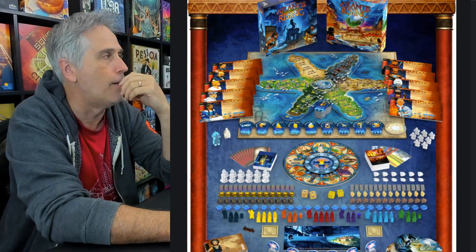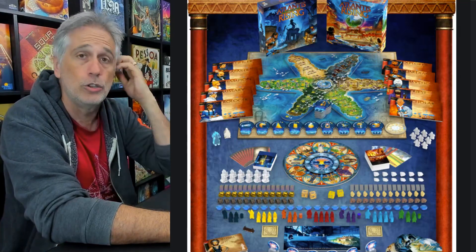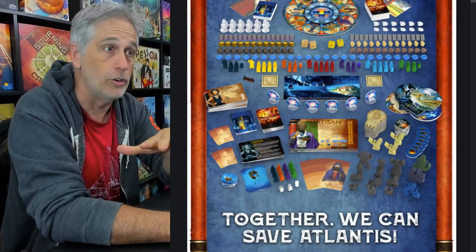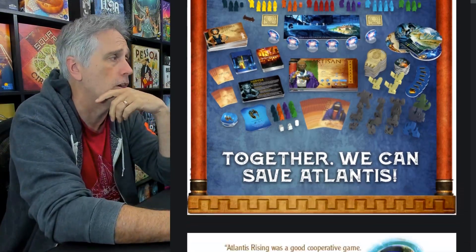This game is so rich and atmospheric because it is players working desperately, racing against the clock to save as many Atlanteans as possible before the entire island of Atlantis sinks below the waves — which it will do. Players are doing worker placement, gathering resources, trying to create a way for everyone to get to safety before it's all gone.